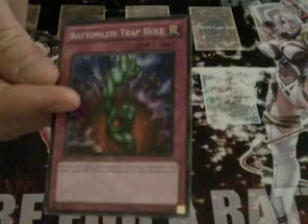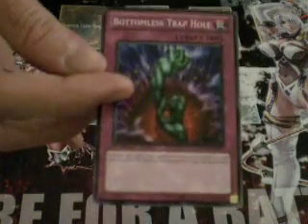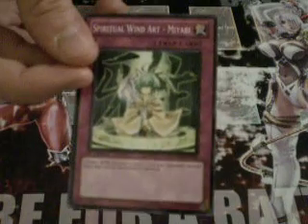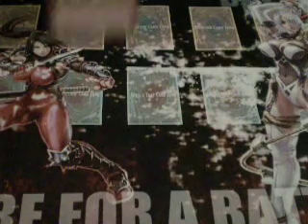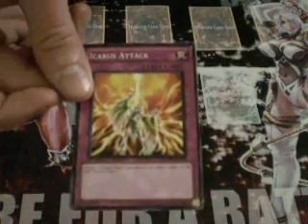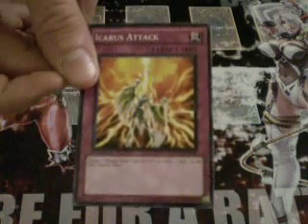Dragon's Rage — not too exciting. Bottomless Trap Hole — if you're just starting out the game, excellent card, definitely worth running in most decks, very good staple to pick up here. Miyabi's okay, but Dragunities would rather discard from the hand than sack on the field. It's still a useful card though, because it spins cards to the bottom of the deck — pretty unique effect. And last but not least, Icarus Attack, which is also good in Blackwings, did just get limited to two, but if you haven't gotten it before, this can be a good way to pick it up.